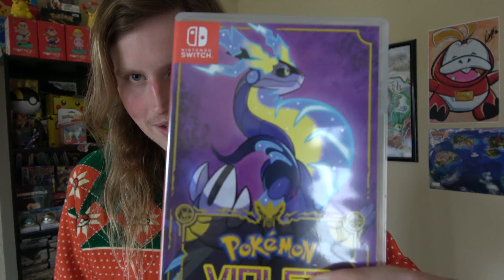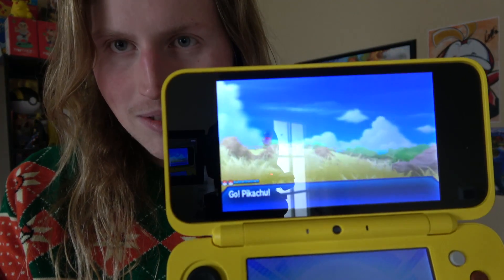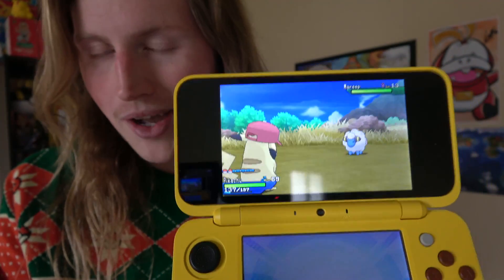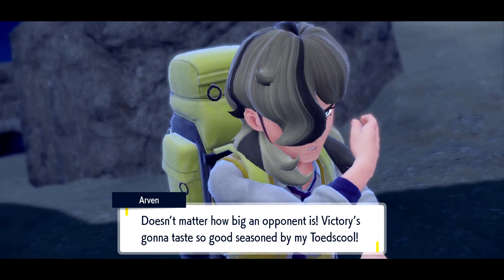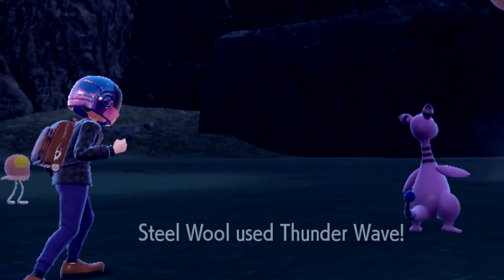And this pointless shiny hunting video is going to also be part of this. Today's hunt is a very weird, unique instance of something to celebrate. For the first time since Ultra Sun Ultra Moon with the partner cat Pikachu, Game Freak has once again messed up the shiny locking mechanism for a certain Pokemon. The Pokemon in question are Arvin's partner Pokemon that he uses alongside you in the Titan battles. I'm going to be hunting for his Toad School in the Orthworm fight because Toad School's just a funny little mushroom guy.